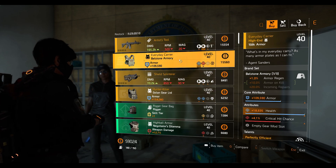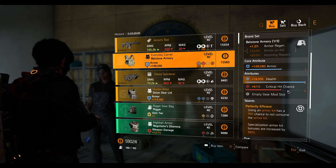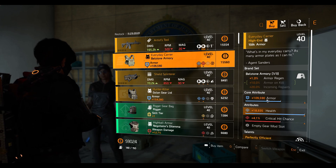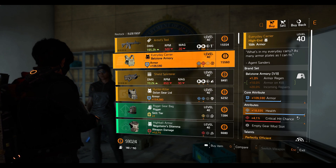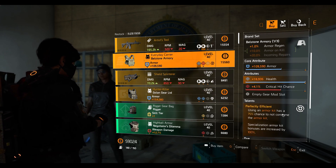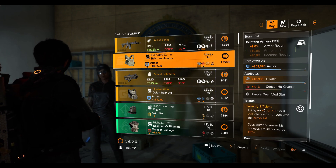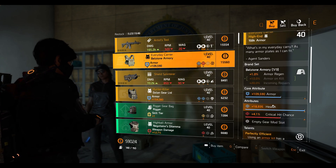Next we have the Everyday Carrier chest piece, which is a named Bulwark chest piece. It comes with the Perfectly Efficient talent, 4.1% crit chance, maxed out health — which nobody really cares about — and medium armor. You can change the health to crit damage and use this chest piece. I've seen a lot of people use the Efficient talent in PvP because they armor up a lot, so that might be handy.